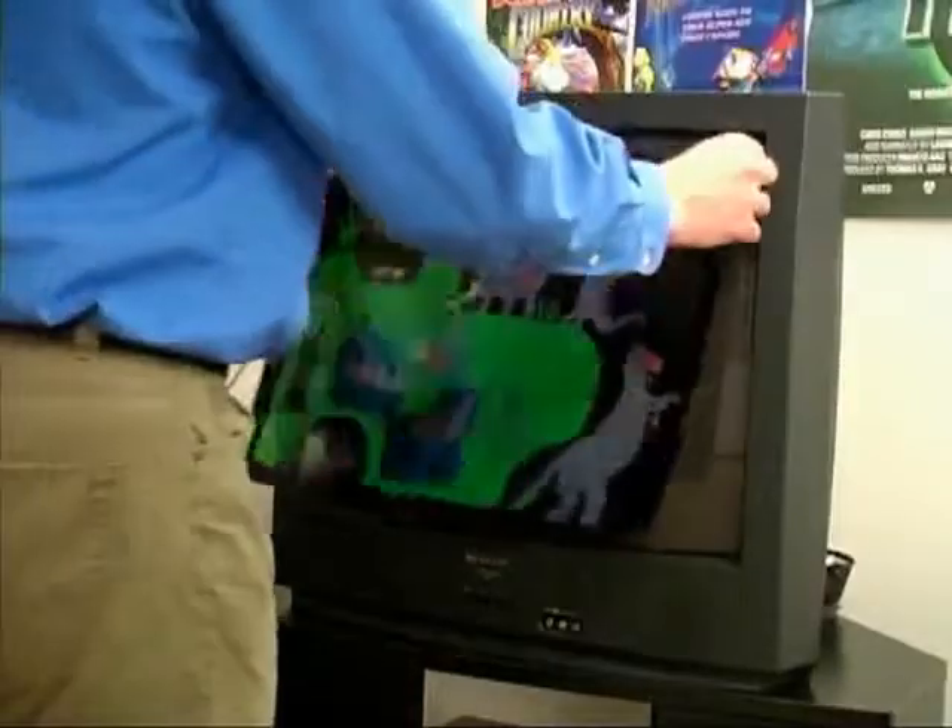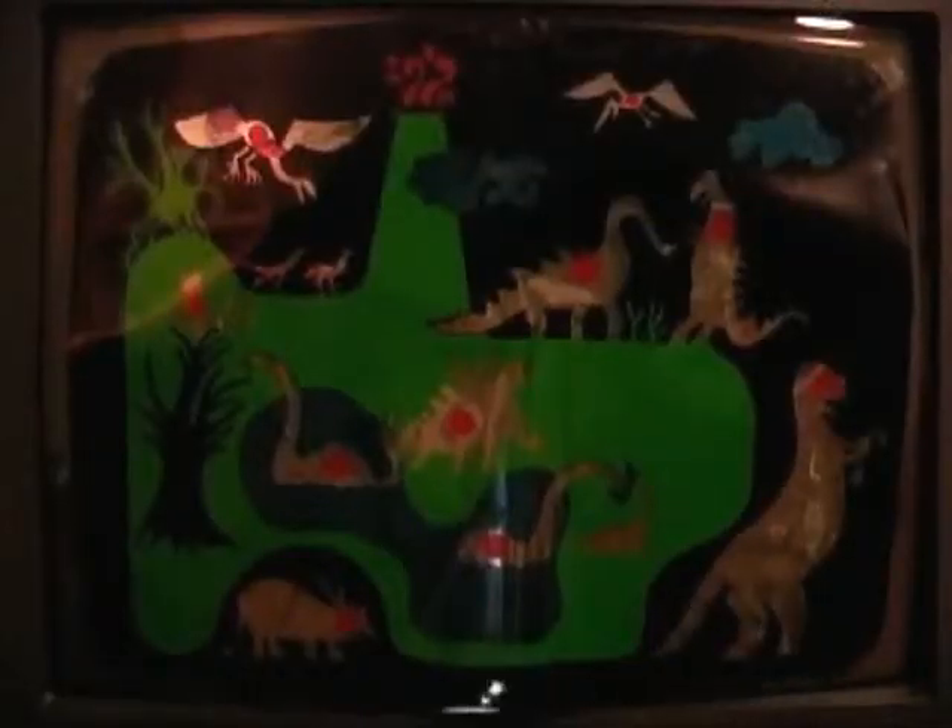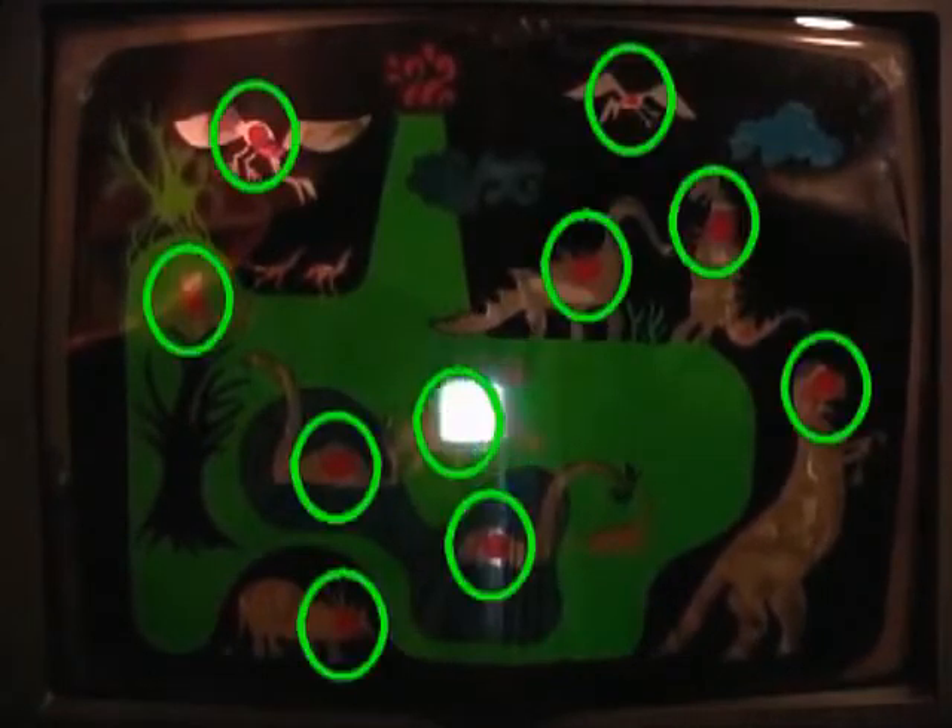The first overlay we have for the rifle is called Prehistoric Safari. As the first player uses the gun, the second player's job is to move the white blocker on the screen and place it into any of the bullseye areas.